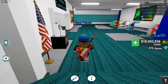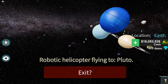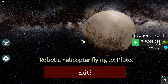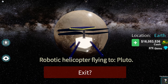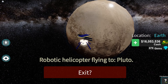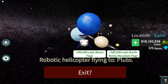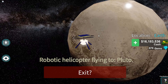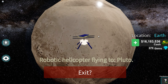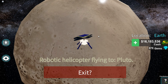I have one being sent to Pluto. We can spectate it and I'll show you where he is. Looks like old boy is coming back from Pluto — no, this is Pluto right here. Our dude is on the way to Pluto. He's almost there, and as you can see from where we are he's really far away. He's going to come out to Pluto, he's going to touch it, and then he's going to come back. Once he comes back we're going to get almost 2 million dollars.